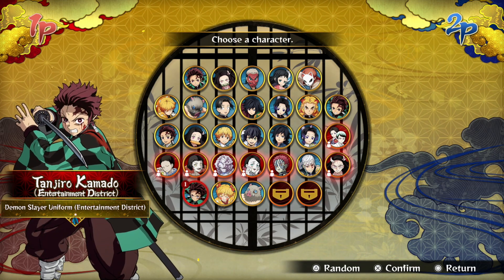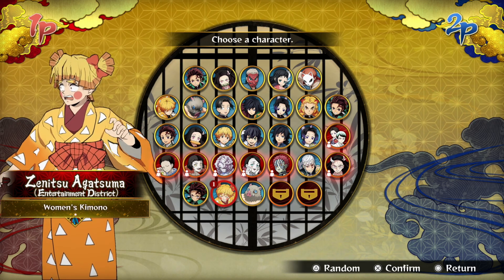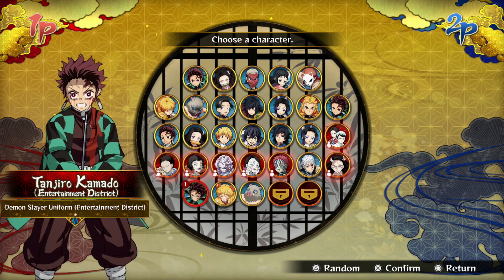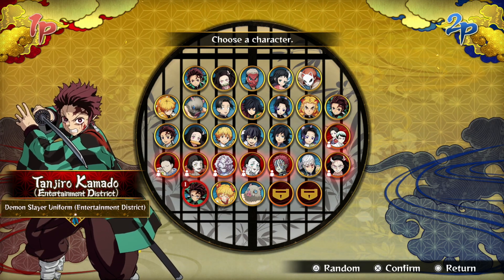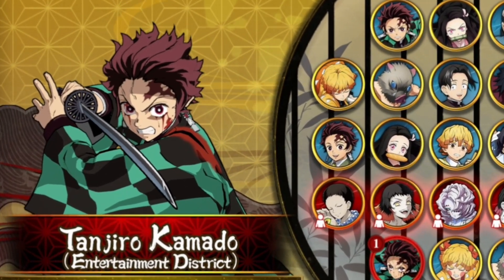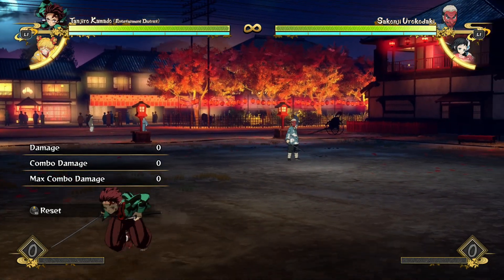Happy Thursday guys, welcome back to another Demon Slayer video. Look at who we got - we got all three of these guys, the Entertainment District Arc of Tanjiro, Zenitsu, and Inosuke. Today's video is gonna go over Tanjiro. Look at how badass this guy looks - a little damn scary. We're just gonna go through his abilities like normal and see what's up.